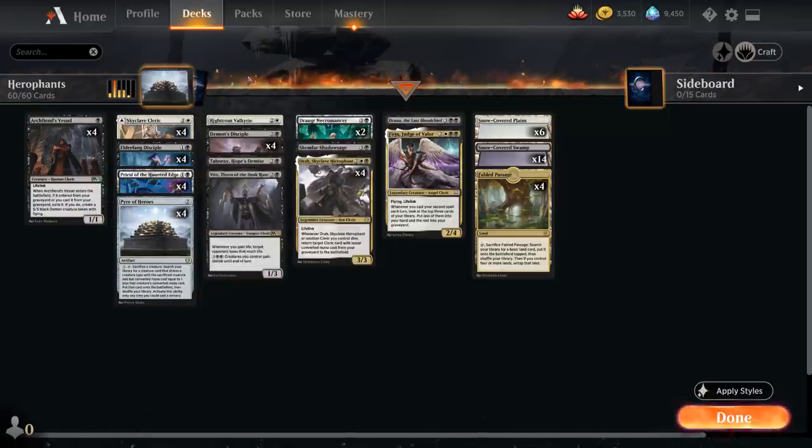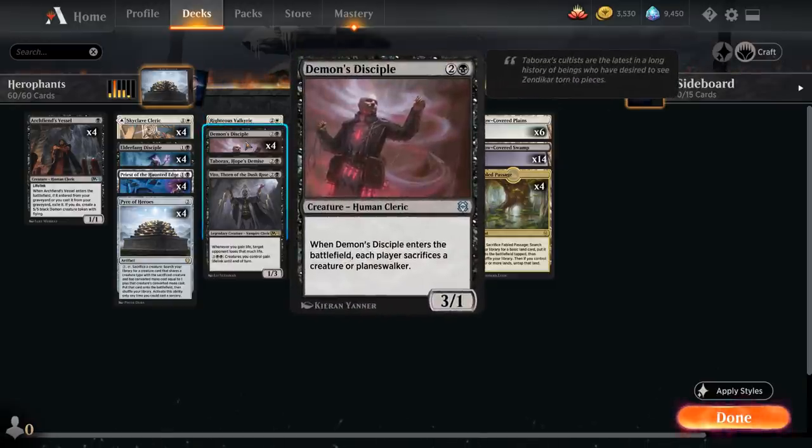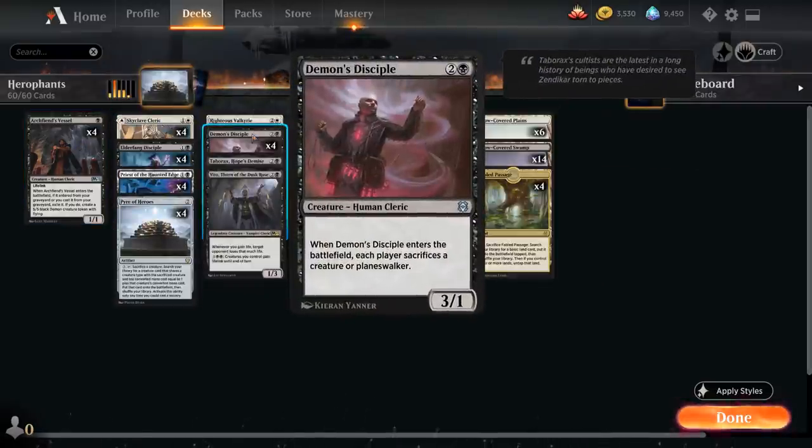At three mana we've got a whole toolbox of creatures to potentially search up with our Pyre, including a singleton copy of Righteous Valkyrie — a three-mana 2/4 flyer. Whenever an Angel or Cleric enters the battlefield under our control, we gain life equal to that creature's toughness, and as long as we have 27 or more life, our creatures get plus two plus two as well. Then we've got the full playset of Demon's Disciple, a great follow-up to one of our earlier creatures — a 3/1 that when it enters the battlefield says each player sacrifices a creature or planeswalker. This is a great removal option, and with all the graveyard recursion we can keep getting our Demon's Disciples back to eventually sacrifice all the opponent's creatures.